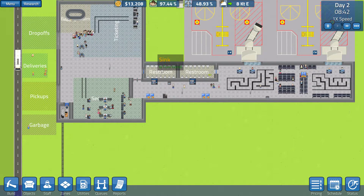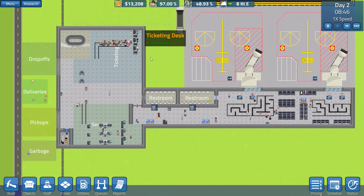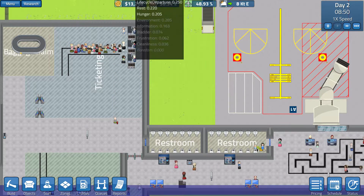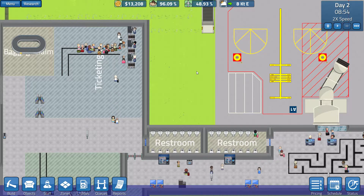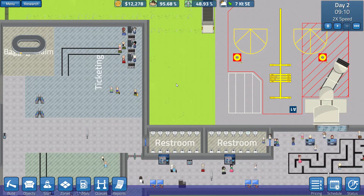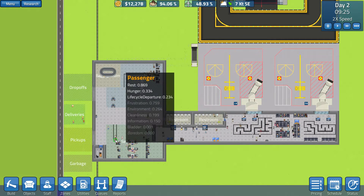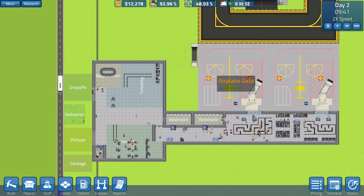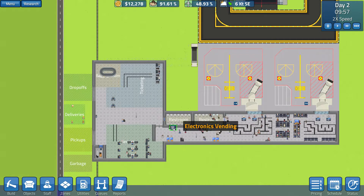I guess what I could do to avoid that would be to have the ticketing on this side or something like that. Look at all those guys showing up all at once. Didn't need to go too far out on the queue up here. People usually don't have to wait too long. I must have forgot to connect this one. We don't have any first class or anything like that — it's all one standard. They seem to be getting through there pretty easily. This flight is at 10, it comes in at 10 but doesn't leave until noon. Most passengers seem to be showing up with enough time to spare.